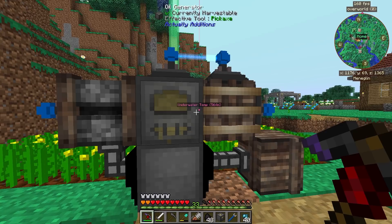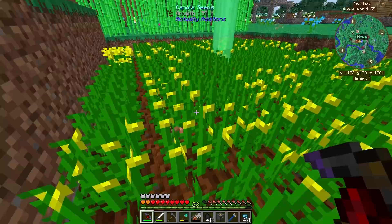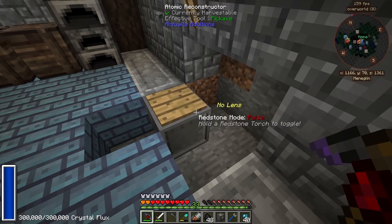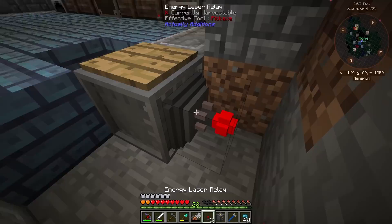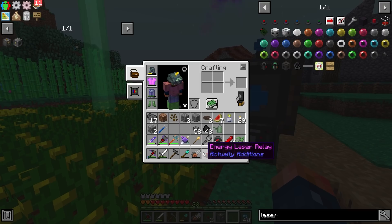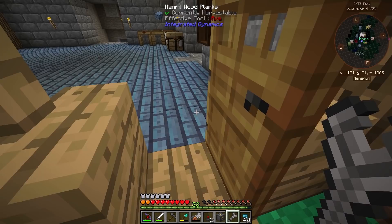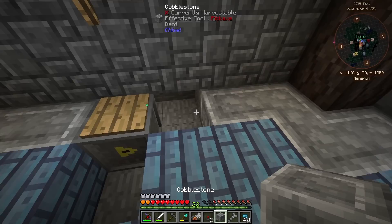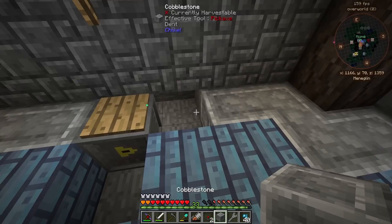We're producing basically 80 RF per tick off this little generator — not too bad, and it's definitely self-sufficient. Later on we can totally start generating more power other ways. Now that we have a little bit of power being generated, we need a place to store it. I'll place a regular energy laser — the good thing about these is they go through walls. I just right-click to connect them, fill everything back in, and we have ourselves a connection as if nothing ever happened.